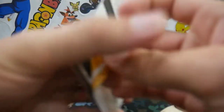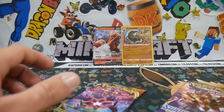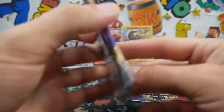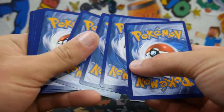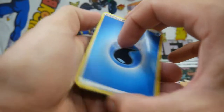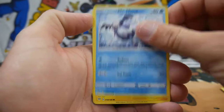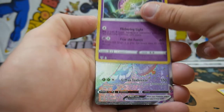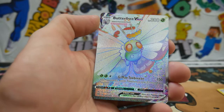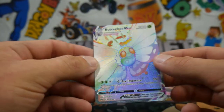That was a pretty quick opening so far, but let's get into this last one. Hopefully you guys have enjoyed it — make sure to leave a like and comment below if you want a chance to win. We have a Water Energy, a Kabu, Turbo Patch, a Dottler, a Rookidee, Mr. Mime, an Electrike, Dino, a Passimian, a Shenotic uncommon, and a Butterfree VMAX — oh my god, that is absolutely beautiful! Butterfree VMAX Hyper Rare!